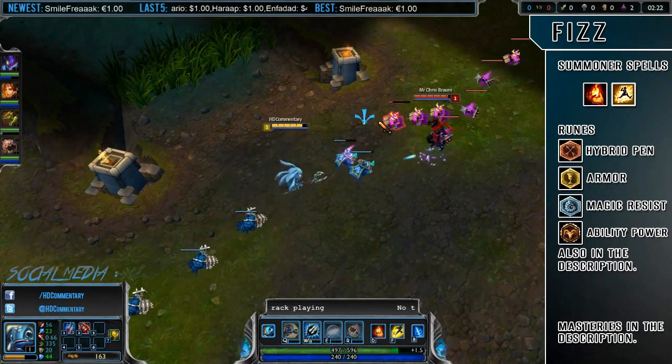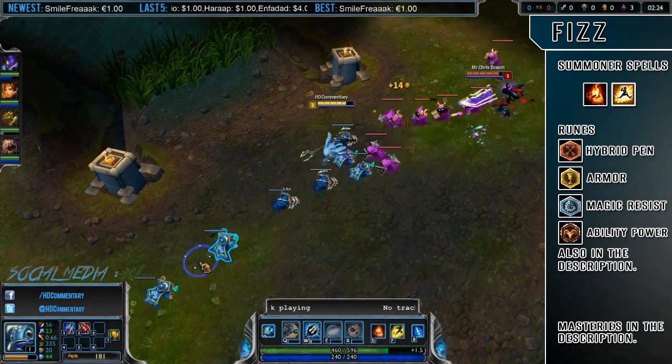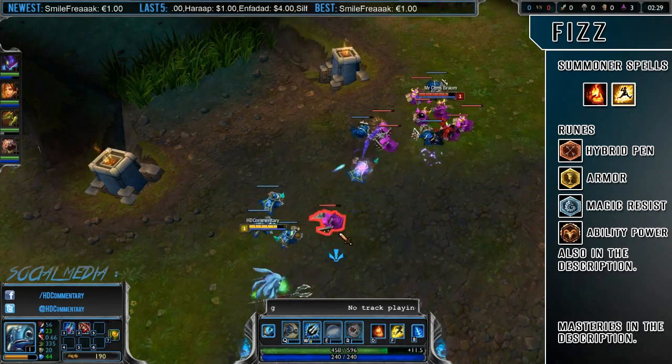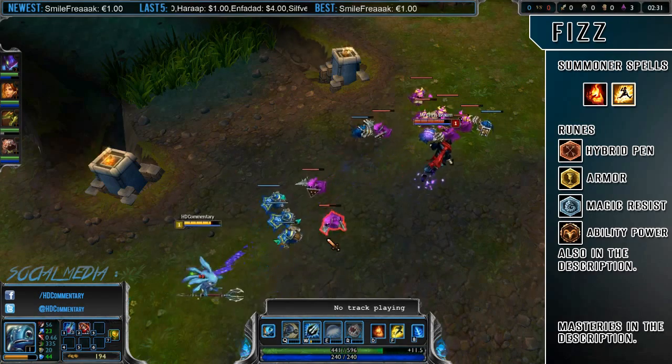For runes you should take 9 greater marks of Hybrid Penetration, 9 greater seals of armor, 9 greater glyphs of magic resist, and 3 greater quintessence of ability power.